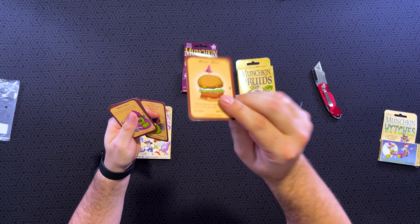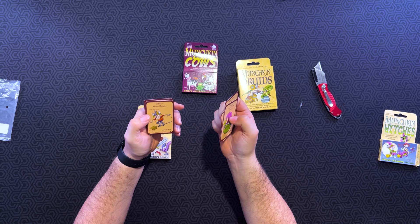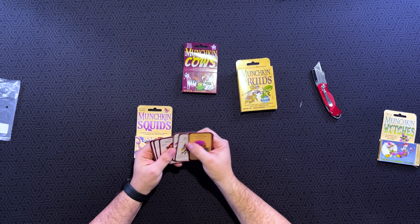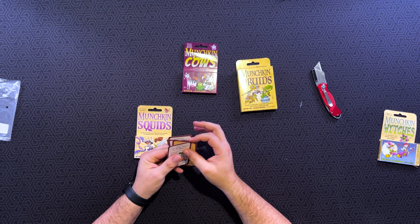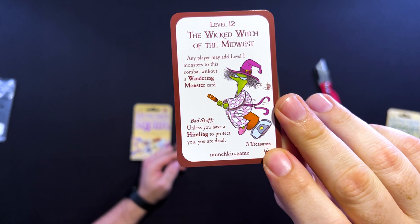We've got the Witch Witch — play during any combat, plus 3 to either side, usable only once; it's a treasure. And then Witch Slap. Used broom — plus 1 to run away, it's foot gear; apparently you surf on it. Level 9 Roller Broom Fighting Team — don't call them witches, they snitch on you. Bad stuff: they snitch on you, show your hand, discard all classes you are holding on to, 3 treasures. We've also got the Wildly Obnoxious Witch, the Wicked Witch, Witches 3, Witch Doctor, and the Wicked Witch of the Midwest — level 12. Any player may add one monster; add level 1 monsters to this combat without a wandering monster card. Bad stuff — unless you have a hireling to protect you, you are dead. So there are the promo cards for this set.